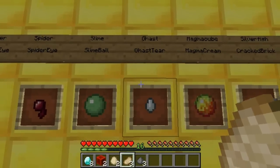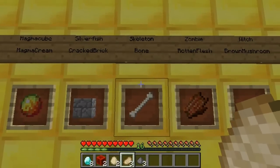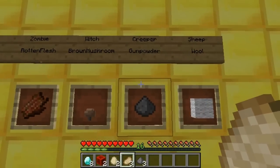Other options include slime ball, ghast tear, magma cream, cracked brick block, bone, rotten flesh, brown mushroom, gunpowder, or wool.